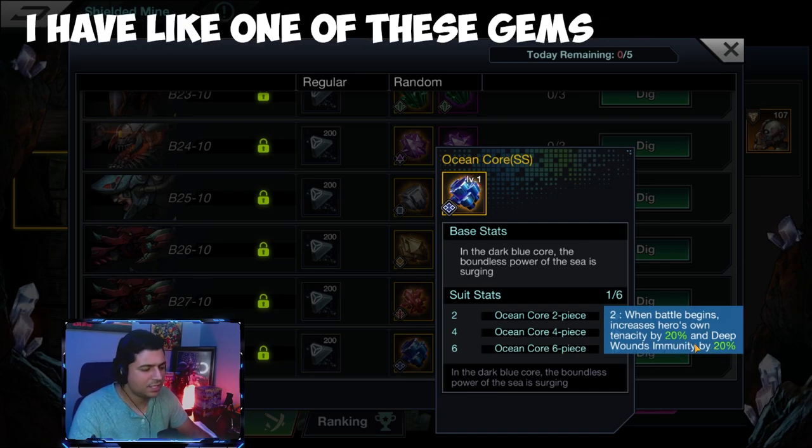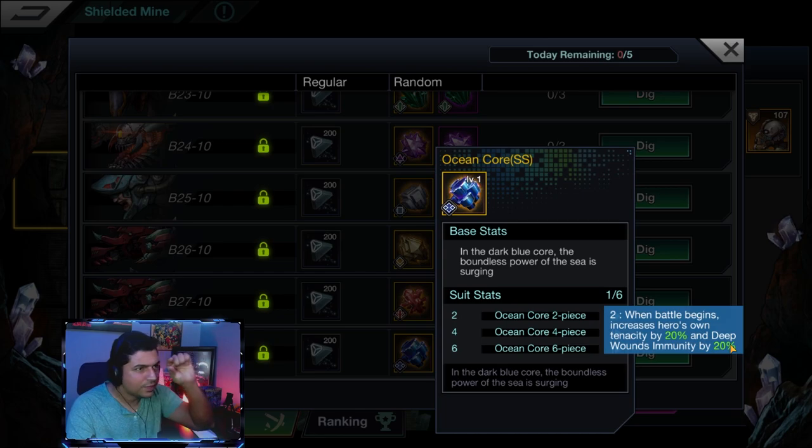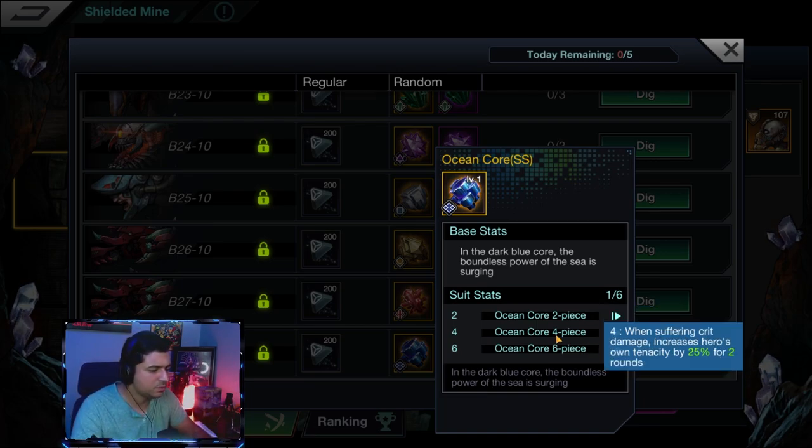Deep wounds immunity means a better chance to not obtain the deep wounds debuff in PVE. When you see that little red health box above your character, deep wounds reduces your regeneration — the healing coming from healers, blood sucking, things like that. It reduces the amount of health you receive. That's the two-piece bonus.